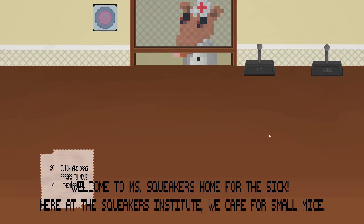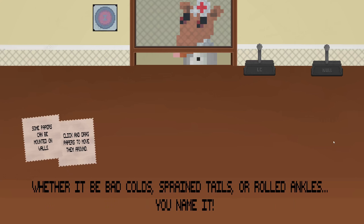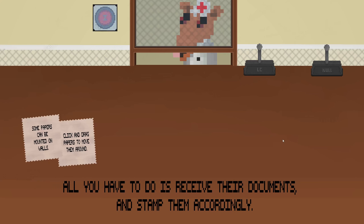Oh, there's Ms. Whiskers. Good morning, I'm Ms. Whiskers. Welcome to Mistweaker's Home for the Sick. Here at the Squeakers Institute we care for small mice. Whether it be bad colds, sprained tails, or rolled ankles — you name it. All you have to do is receive their documents and stamp them accordingly.